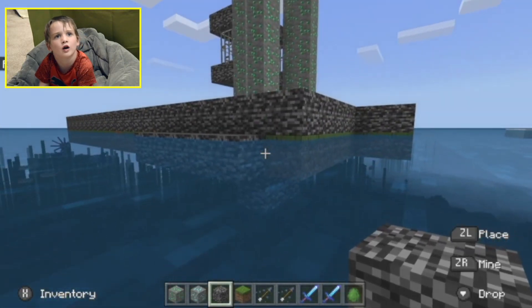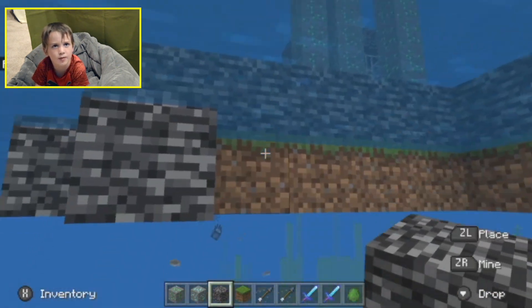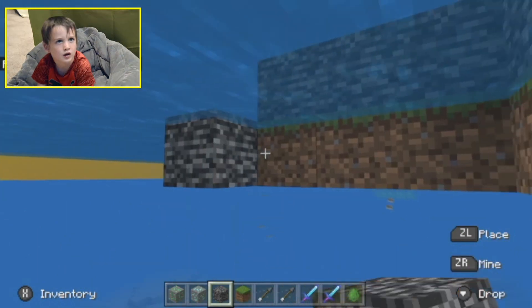Do you want to know what's going to be on the tower? A bunch of cages. Because we're going to trap monsters in them. And whoever is being bad — even a villager.